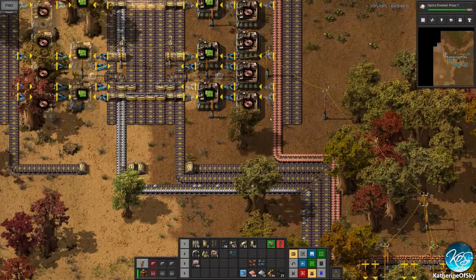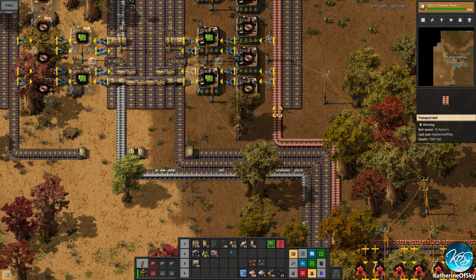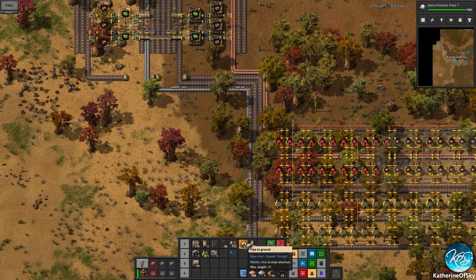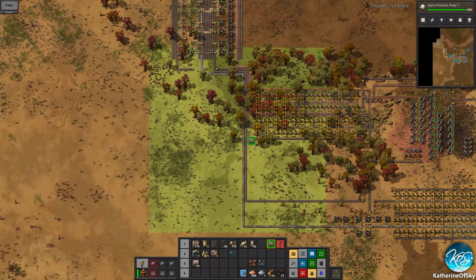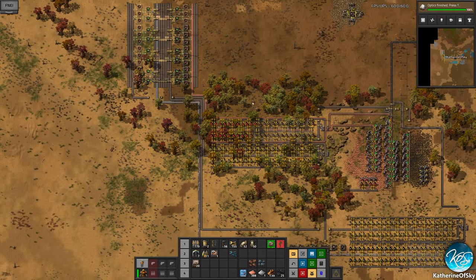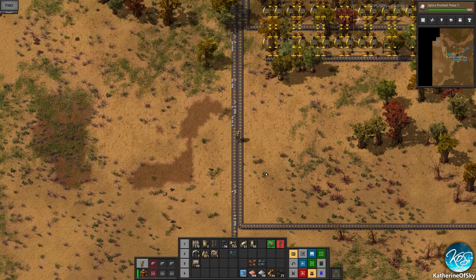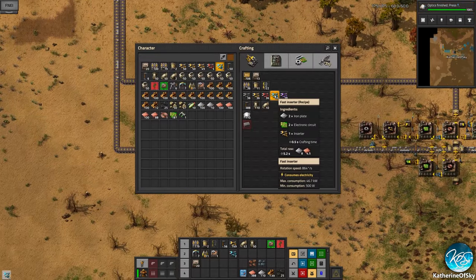Now we can get things going but we just need some power — boom. We should be able to get things going except we have no inserters so let's make some. Our robot area is huge — you have to be careful when on the edge and you only want to replace certain stuff. Can we make 61? That sounds like a great amount.